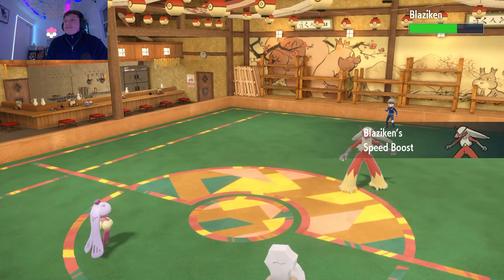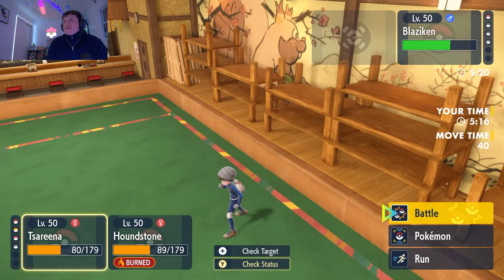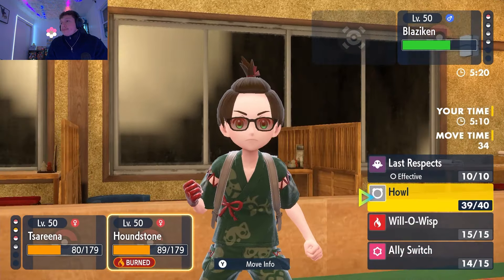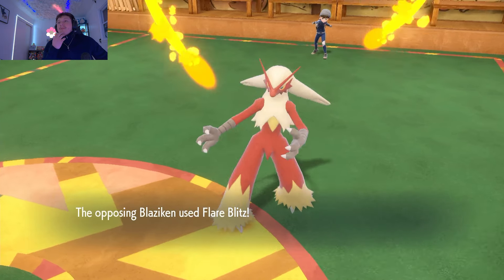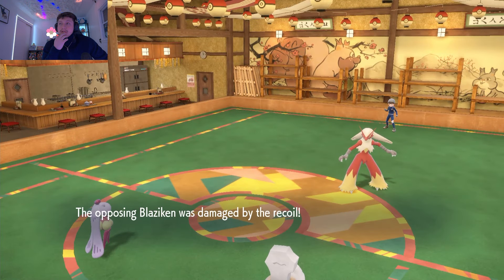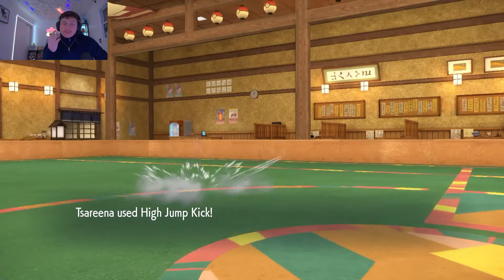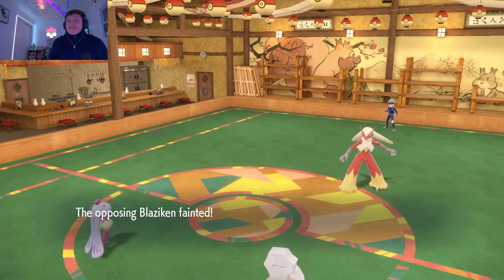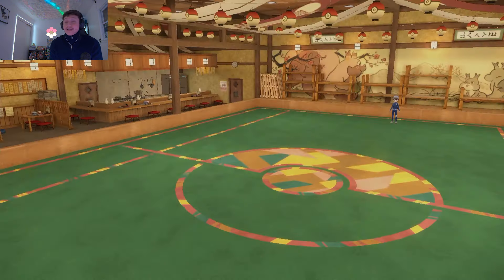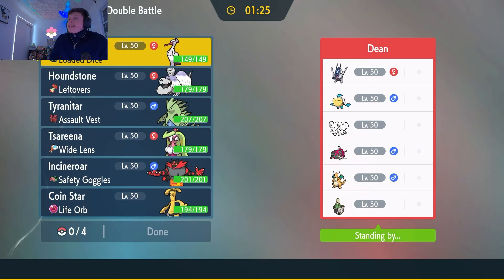You got another speed boost — doesn't really matter though because they can't pick up a double KO. High Jump Kick and then Last Respects. Flare Blitz again into Houndstone, we surround on two. Last Respects does decent damage and Tsareena picks up the finish — and of course Tsareena's got my back! Let's go boys! No sand needed — and somehow Bombirdier is still thriving! Picking up two KOs on Baxcalibur is insane. GGs!